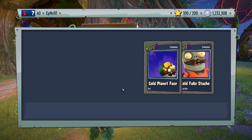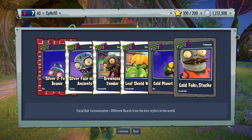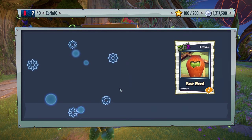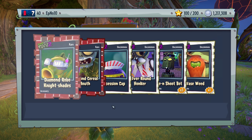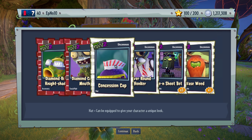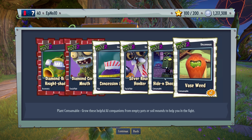Bunch of silver crap — I don't want these. Gold and silver, no thanks. I accept diamonds and gems but not anything other than that. Silver cereal mouth. Confession cap — oh, concession cap. Whoops. Bunch of base weeds and stuff like that — I only mean one.